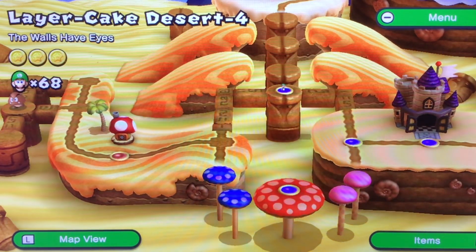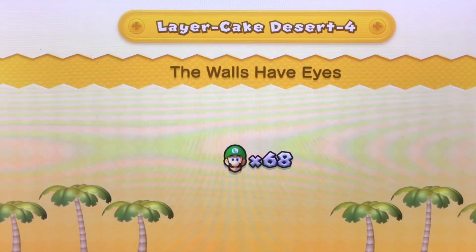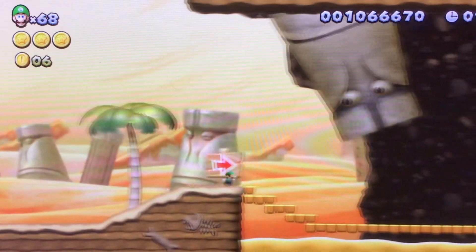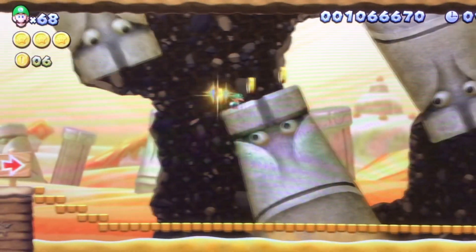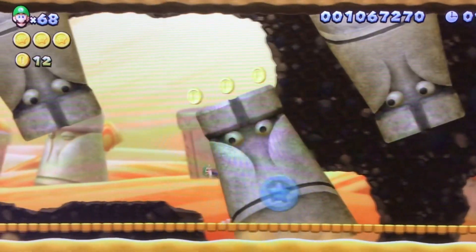You might be wondering what I'm doing back in Larry King Desert-4. Remember when I went to this level and didn't find a hidden Luigi? Now I have a mini mushroom, so this is the reason why we need the mini mushroom for this. To find a hidden Luigi is back where that mini pipe was, next to the secret exit.